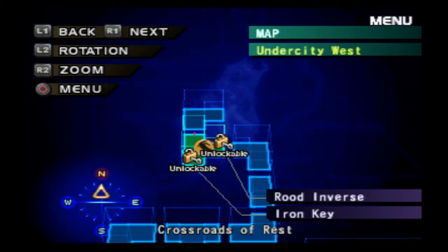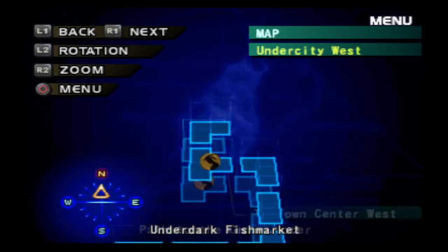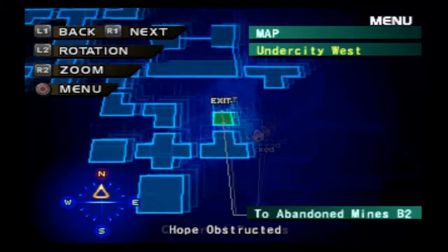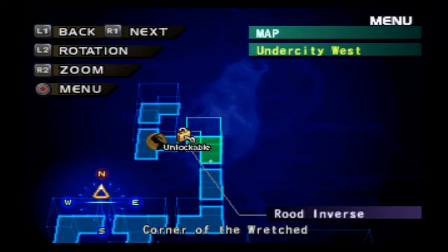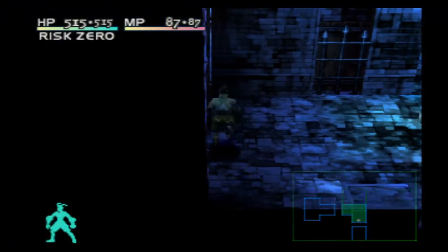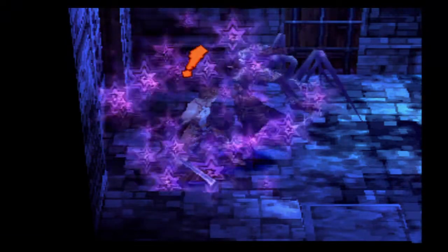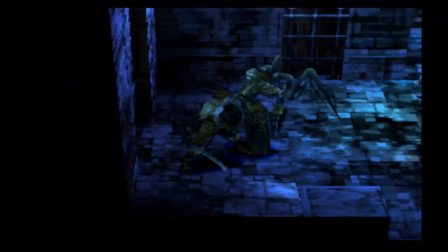There's the rude inverse right there and there's the iron key. Undercity West, Corner of the Wretched. By the way, apparently opening the locked doors and going through them into the next area they connect with also counts towards your map completion, so make sure you guys are doing that if you're going for 100% map completion — which we are, by the way.